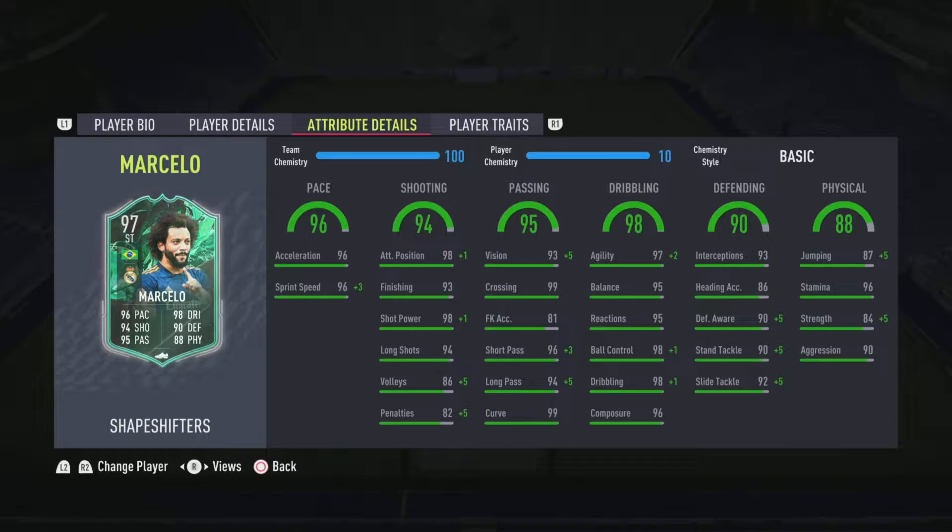Looking at the stats, you can see he's got 96 pace with 96 acceleration and sprint speed, a huge upgrade on the shooting — 94 with 98 positioning, 98 shot power, and 94 long shots. He's got 95 passing with 99 crossing, 96 short passing, 94 long passing, as well as 99 curve, so he should be able to bang in those kinds of shots from everywhere.